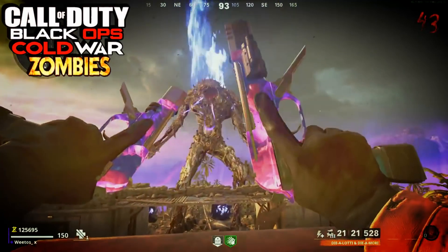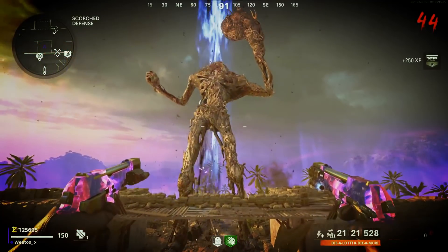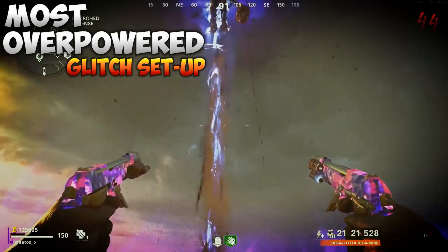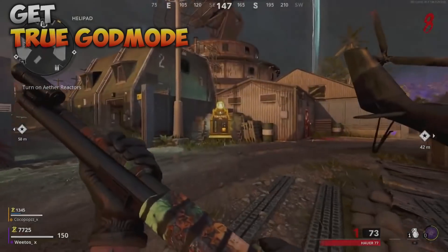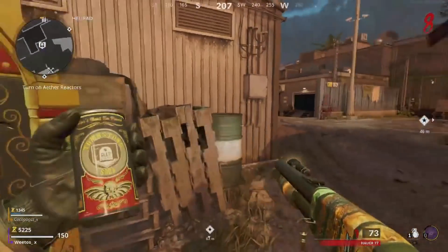Yo! What's going on everyone? Weetos here. Welcome back to the channel. What I've got for you today is how to do the most overpowered glitch setup on Firebase Z. This is going to get you fast camos, fast high rounds, and also rank up really fast.